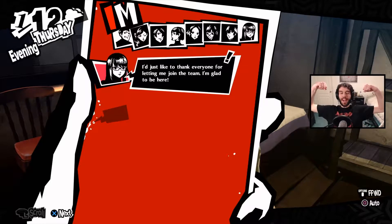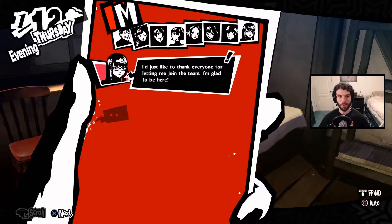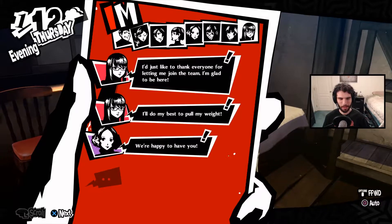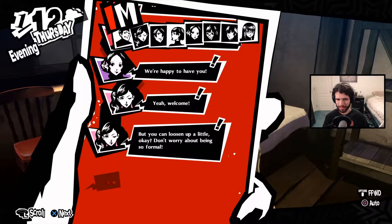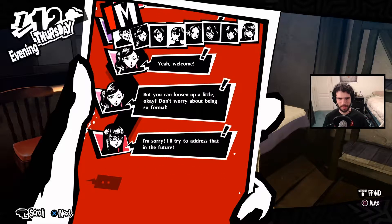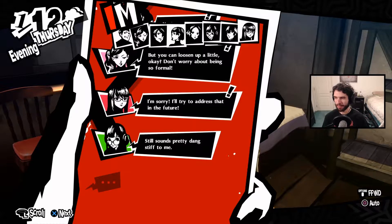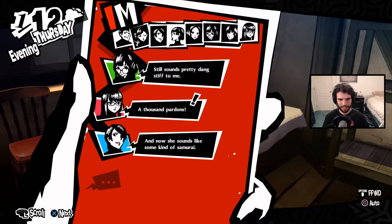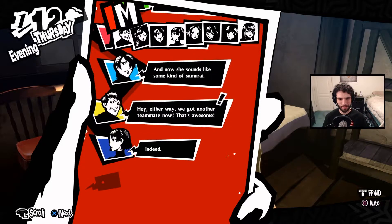The full group chat — let's go. I want the new icon for Sumire. I'd just like to thank everyone for letting me join the team; I'm glad to be here and I'll do my best to pull my weight. We're happy to have you! But you can loosen up a little — don't worry about being so formal. Still sounds pretty stiff to me. A thousand pardons. Now she sounds like a samurai! Hey, we've got another teammate — that's awesome!